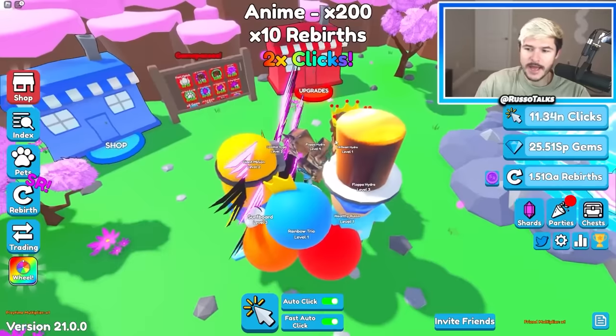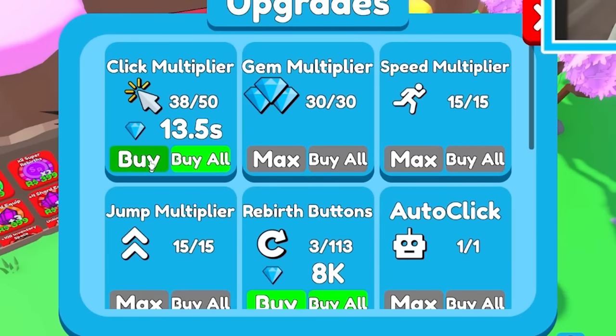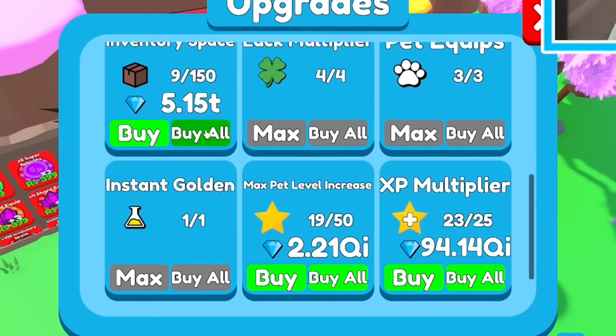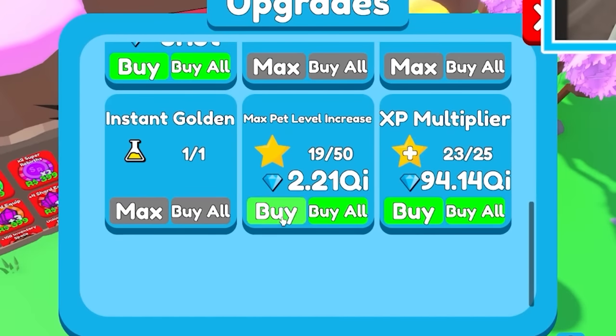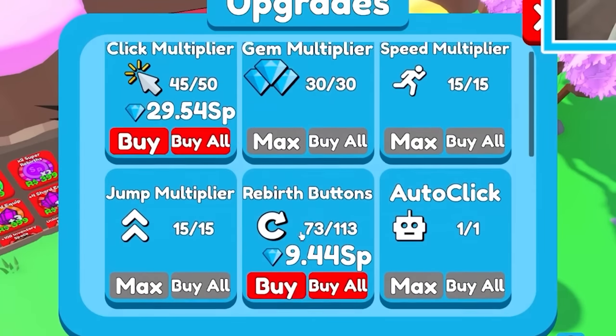We're gonna need 10 N for the next area — let's see how fast we can get there. Pretty fast actually, because 1000 O is gonna be one N. But rebirths would probably come in handy right now. I'm gonna do them and there we go — now we are at 10 N, and this is without even doing upgrades. Oh, click multi? Buy all — nice! I got almost all of these things. Max pet level increase — I can max these! I can max like almost everything. That's huge.